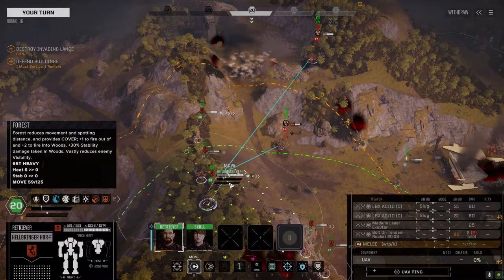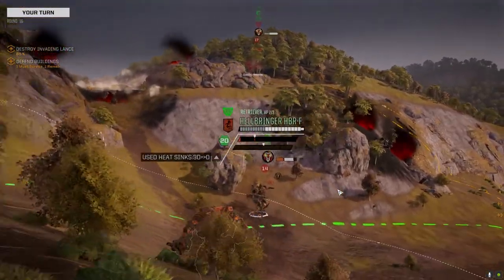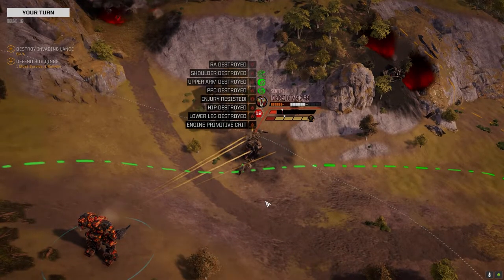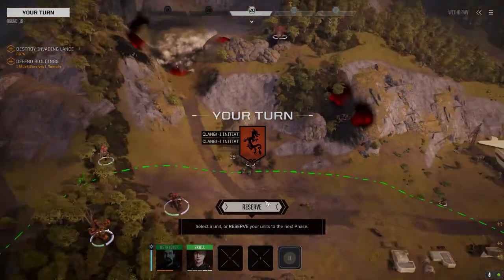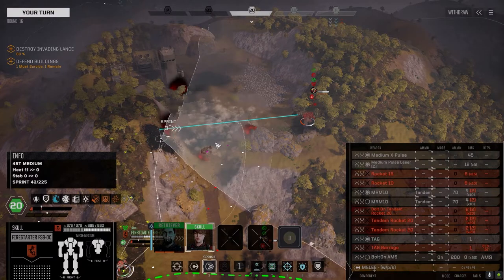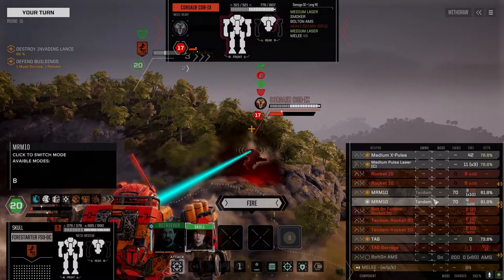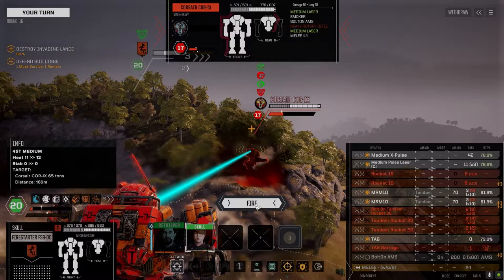Alright, we've got to choose our targets now. Going after this guy with the heavy ACs — hope for the knockdown. Don't think we'll get it, but there's the knockdown. Let's get up on that guy. Tandems — that's all we have in this thing, right. Hopefully we get the TAG on, but we'll fire everything. The heavy rotary's down this turn, so that's good for us.